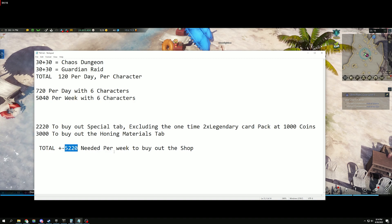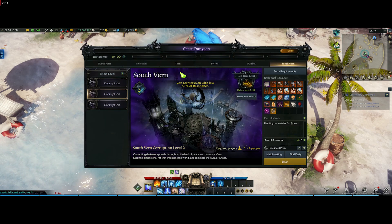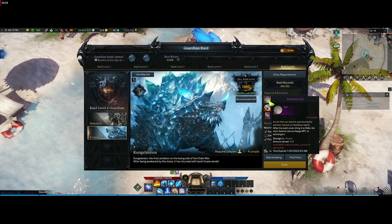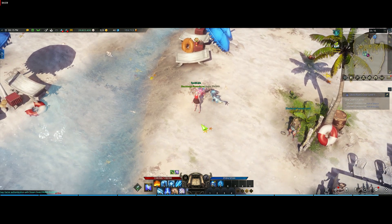It costs 3000 to buy out the honing materials tab — that includes tier one, two, three, and the books — all of it. So the total is 5220 plus or minus to buy out the whole shop every week. With six characters running chaos and guardians daily you'll have 5040 per week, so you may need to do just one or two quests for the extra coins — you get 100 coins per quest. Let me show you in-game: in the chaos dungeons and guardian raid you can see the festival coin reward right there.